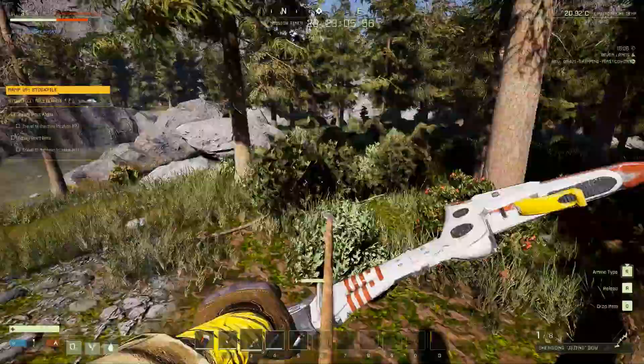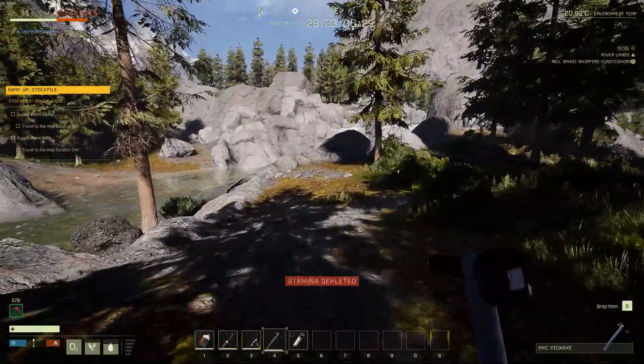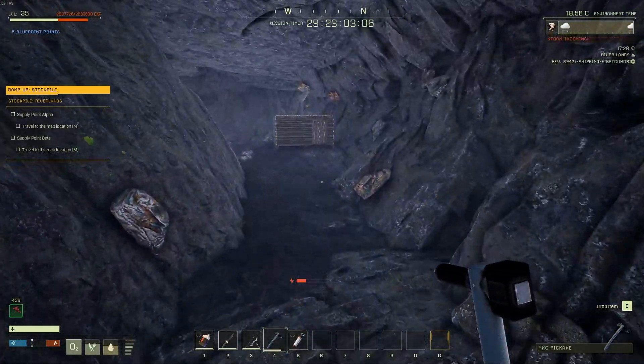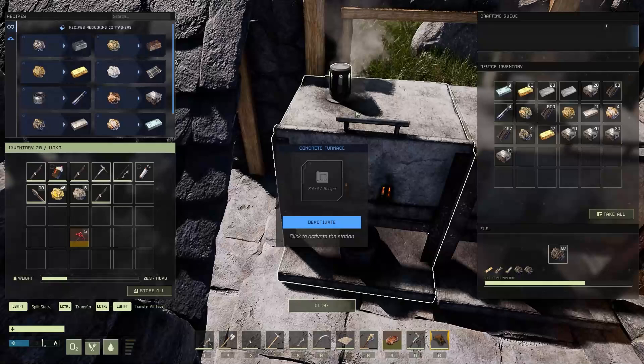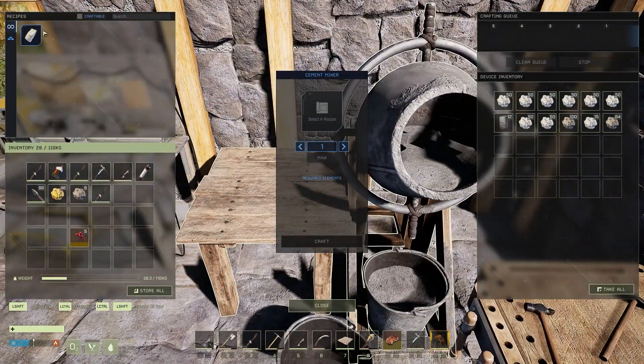The first thing you'll want to do upon landing is go ahead and head to what we call the Super Cave, located in the Riverlands biome here in C3. After arriving, you'll want to build up a very small shelter, and you're going to want to go ahead and start grinding up to a machining bench so that you can craft a concrete furnace and a concrete mixer, which will be required in order to do this mission.